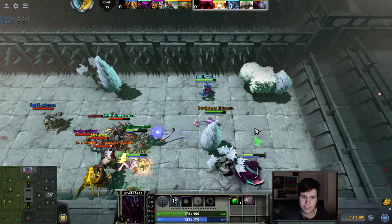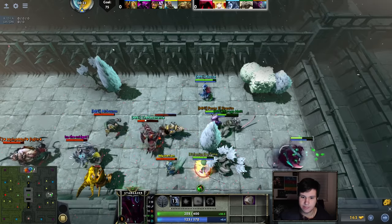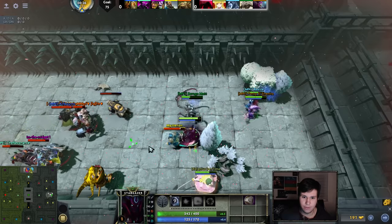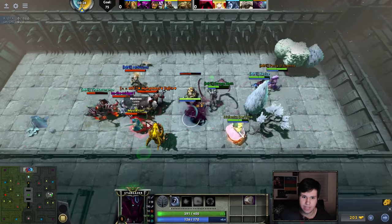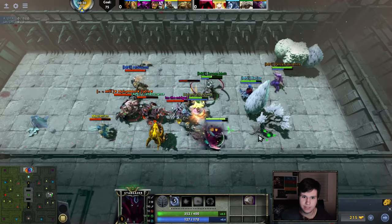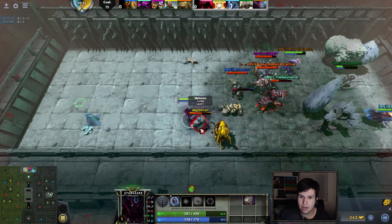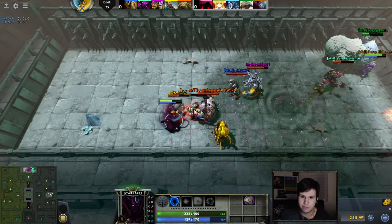You really need to get out of that Acid Spray. That Acid Spray is insane. But yeah, we all have our Poor Man's Shield, so they actually really can't deal damage to us. Get out of the Acid — the Acid Spray is just too much.